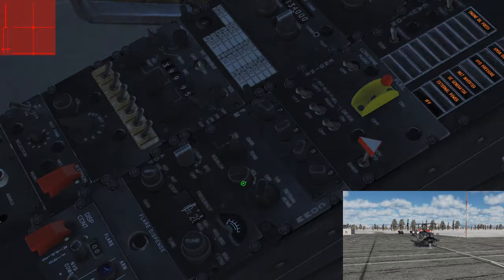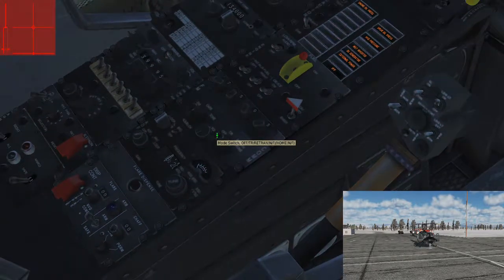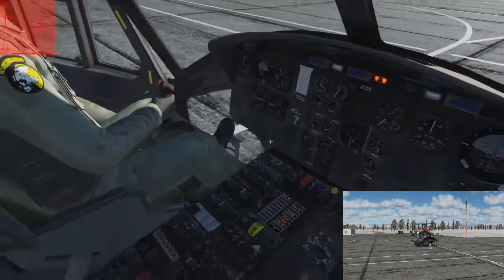You can set the overall volume with the middle knob. On the right, you set how it functions: off; transmit-receive, which transmits or receives on the chosen frequency; retransmit, meaning anything received on this frequency is also retransmitted — good for boosting someone else's signal; and homing, which has your marker beacon show you where a transmission is coming from, very useful for navigation. We'll also set our radio sector switch to 3, which is the VHF.